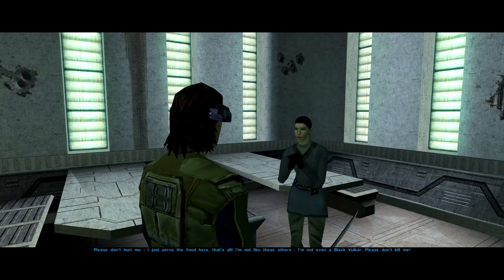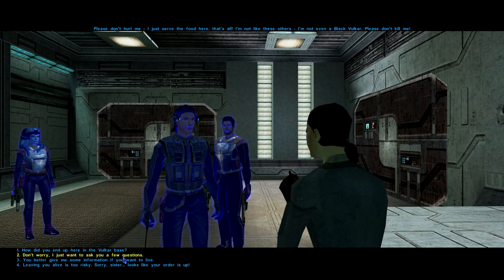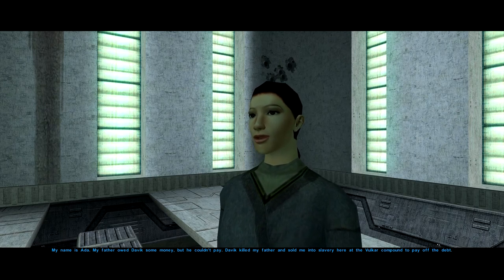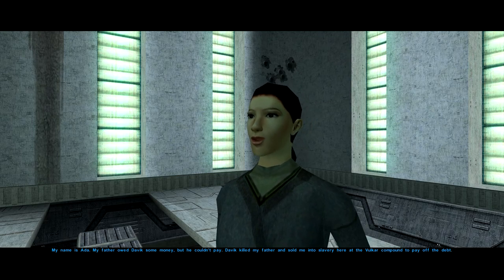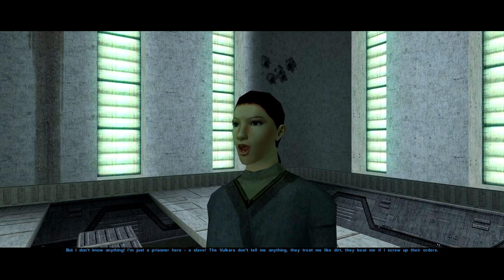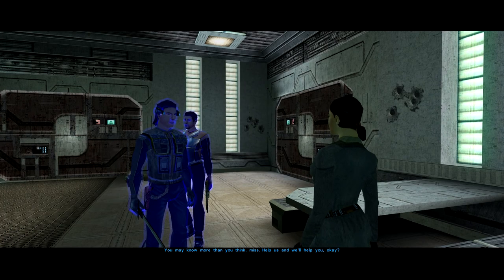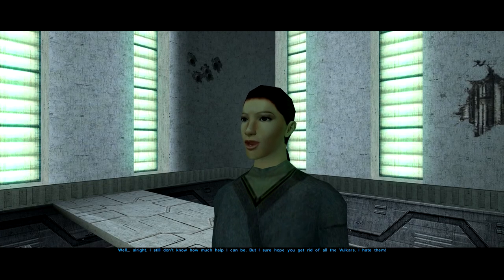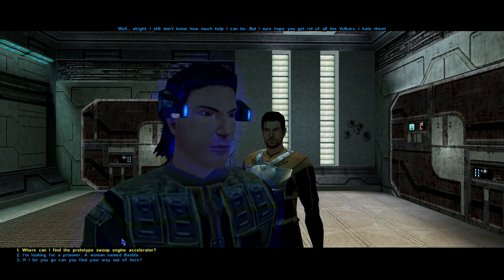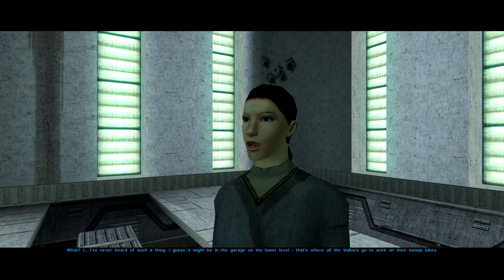Let's talk to this waitress. 'Please don't hurt me, I just served the food here — I'm not even a Black Vulcar, please don't kill me.' 'How did you end up here in the Vulcar base?' 'My name is Ada. My father owed Davik some money but he couldn't pay — Davik killed my father and sold me into slavery here at the Vulcar compound to pay off the debt.' 'Okay, don't worry, I just want to ask you a few questions.' 'I don't know anything — I'm just a prisoner, a slave. The Vulcars don't tell me anything, they treat me like dirt and beat me if I screw up their orders.' 'You may know more than you think, miss — help us and we'll help you.'